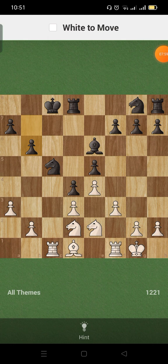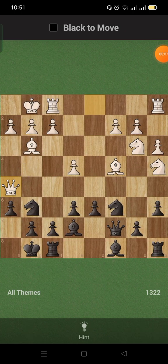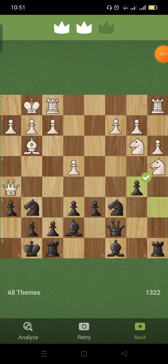No idea — okay, hint. Oh, it's threatening the pawn, just take. Okay, I see. For this one, no idea. I was looking at the queen — that's supposed to do that. Okay, that's better.